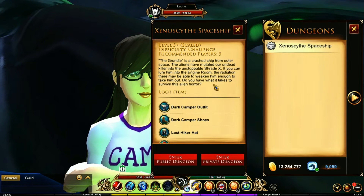The Xenoscythe spaceship is a level 5 plus scaled area and this is a difficult, very challenging dungeon. But you do get some drops out of here, and the main thing you would be looking for is those nanites that you would be using to craft the items that you want.